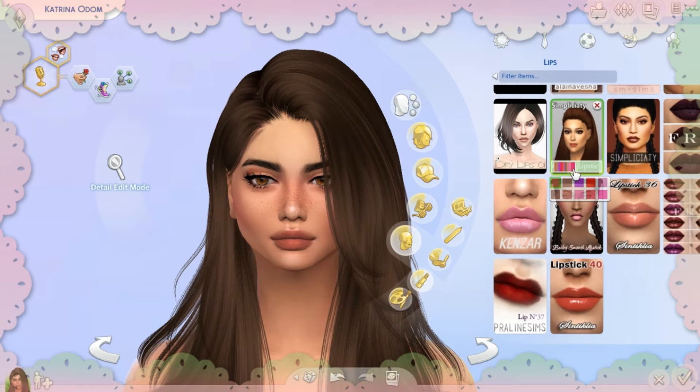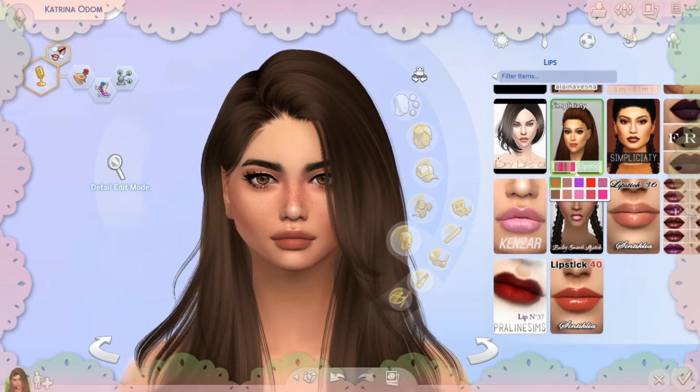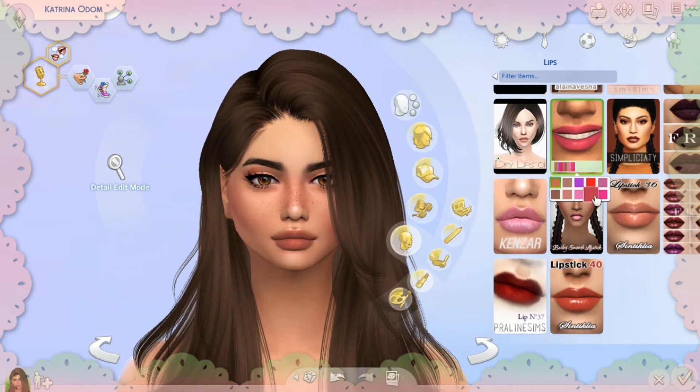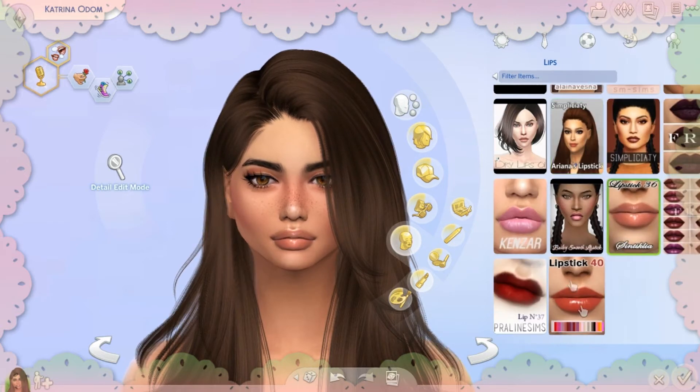The second lipstick is the Ariana lipstick from Simplicity. If you prefer a matte version, this one is beautiful. I love this nude color — it's so natural. There are also brighter, fun colors available, but personally I prefer taupe, brown, or nude. That's my most used lipstick color range.